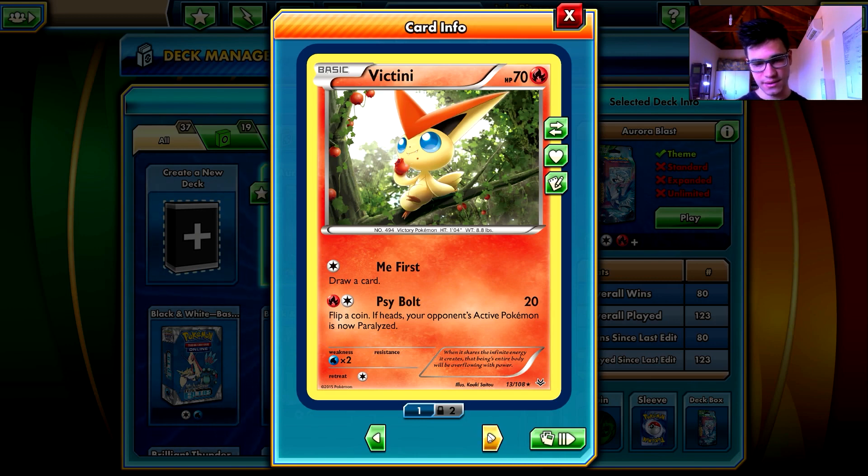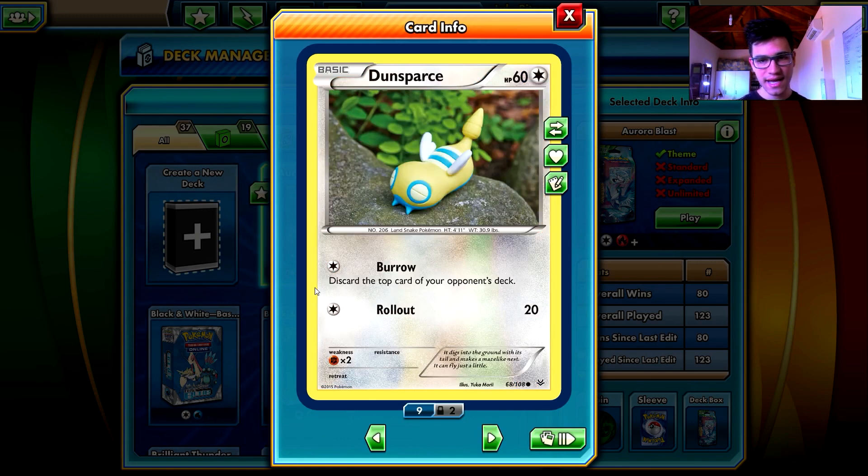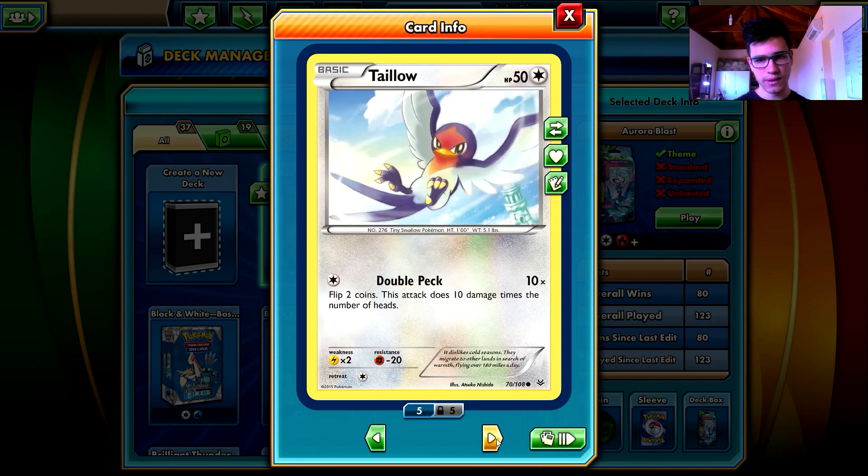Hitmontop draws two cards with one energy - seriously, come on, and it is a common card. Diancie is huge in the deck - do not underestimate it. It is basically a free switch. If I have Diancie in my starting hand, I always start the game with Diancie - always, period. Even though I know I'm going to switch first turn, I still start with Diancie to see what my opponent's active Pokemon is and switch accordingly. It has a free switch ability, and discarding the top card of your opponent's deck - I tested it, it's not so good but not bad either. Roll Out does 20 damage with one energy, which is not bad for a common card.